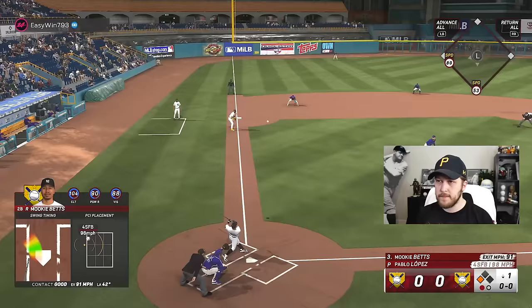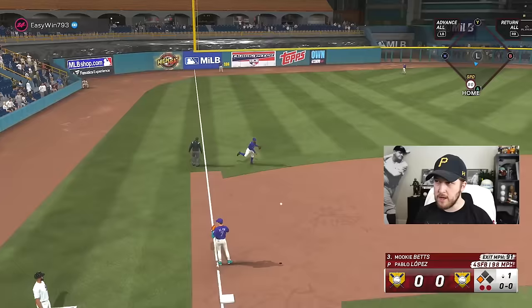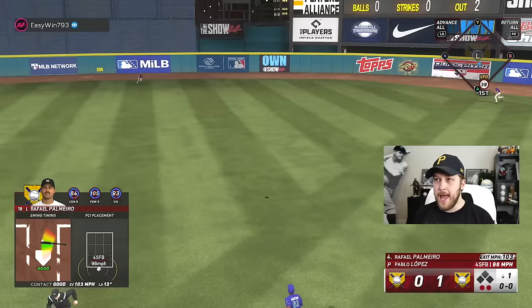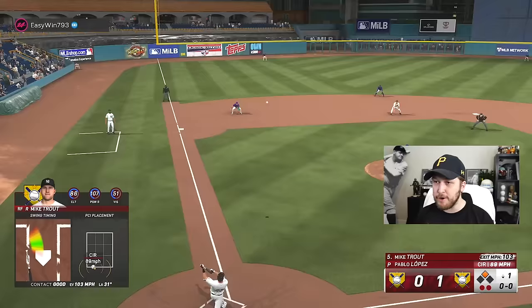Babe does have 125 clutch. I took a borderline pitch. We advanced the runner, so technically Babe Ruth still did his job, but he kind of surprised me with that circle change — I thought he was gonna go fastball or sinker. Mookie, I don't know if we got enough of that. It's gonna stay in. We should be scoring. That was a lot closer than I thought.